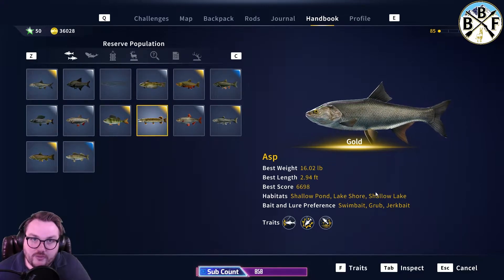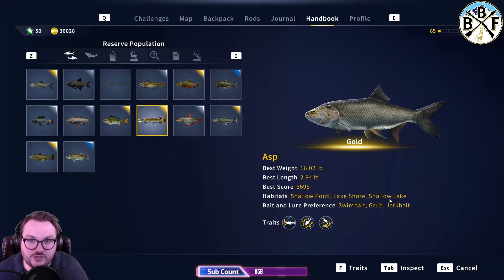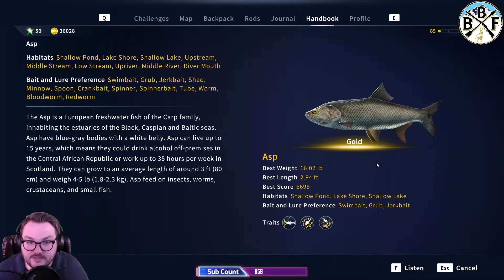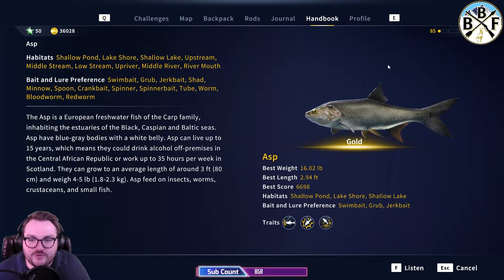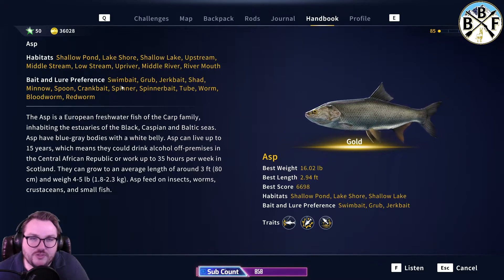There's a catch — fish can bite on a lot of things. If those three aren't working, press Tab to inspect, which brings up a much bigger description of where the asp likes to live and what baits and lures it'll bite on. The top three are the ones fish like to bite on the most — I get the most production from them. The further down the list you go, the less success I tend to have, though it's not impossible — they will bite on all of it.